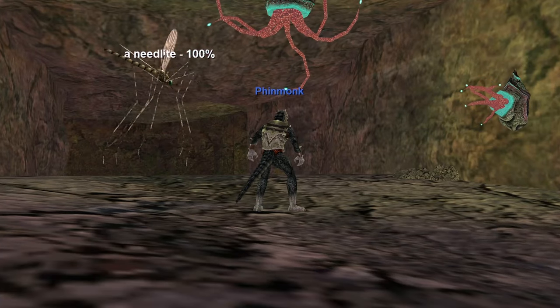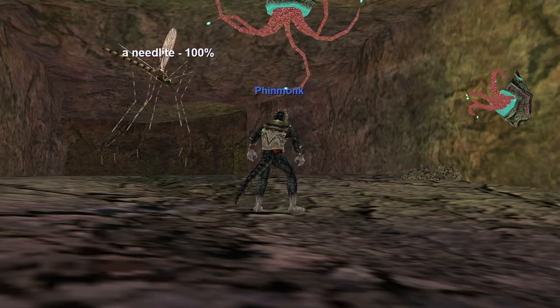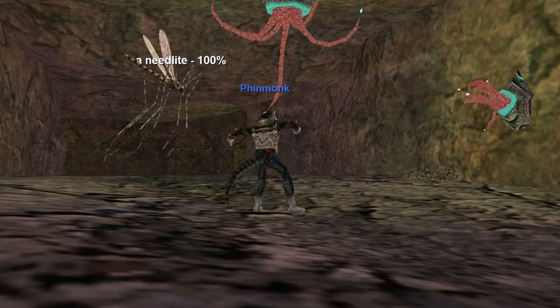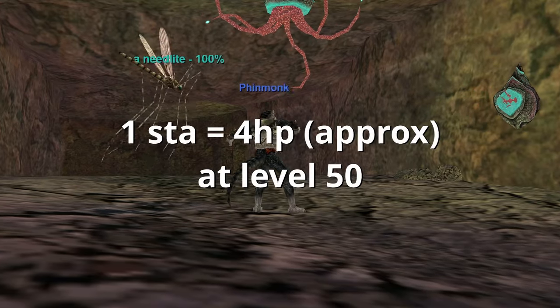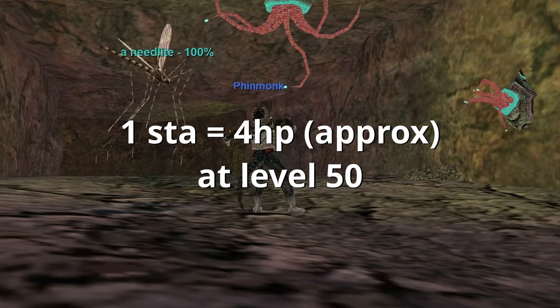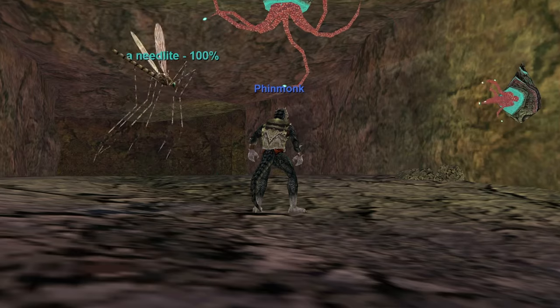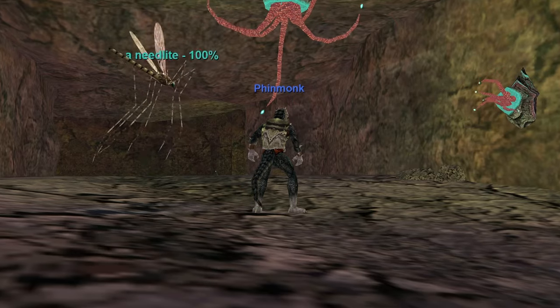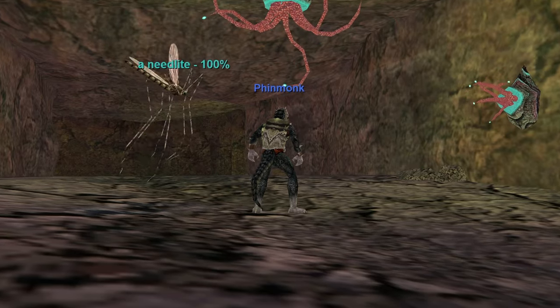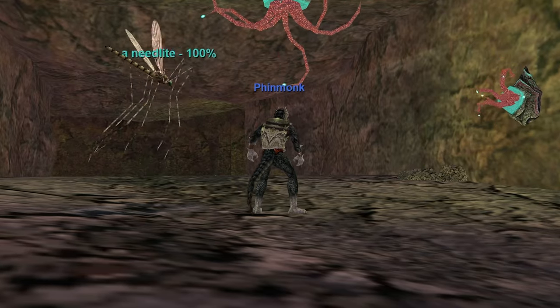On to stamina. The stamina gains are going to vary from class to class, and it also depends on what level you are. We're going to generalize that it's around 4 HP per stamina for a bunch of classes at level 50. A level one monk only gained three HP for increasing his stamina by 40 points, so the returns at lower levels are going to be quite poor. Consider it an investment in your future.